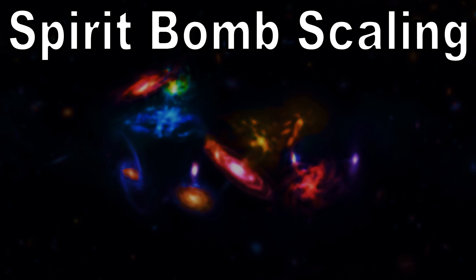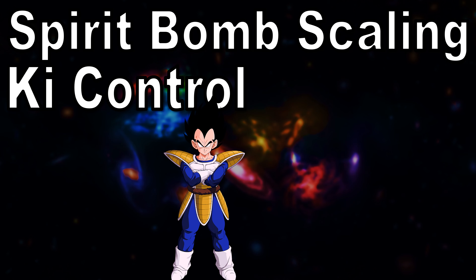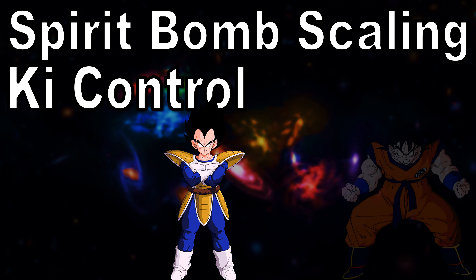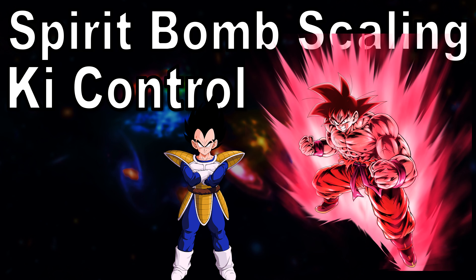For me to explain spirit bomb scaling, I first need to ask you: who has better ki control — so if they had a certain amount of energy, who could compress it the most — between Saiyan Saga Vegeta and Saiyan Saga Goku? In my personal opinion, I would go with Saiyan Saga Goku, considering he can compress his energy so much he can power himself up like the Kaioken. While Vegeta, using all his energy in an attack like the Galick Gun, was still inferior. So I think Goku has better ki control.